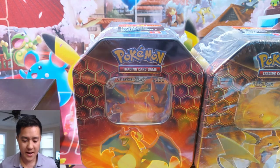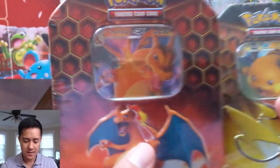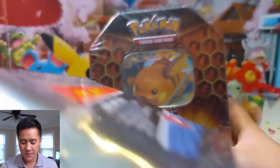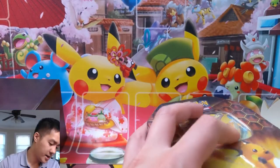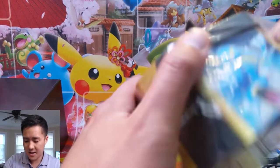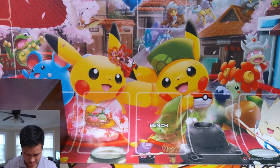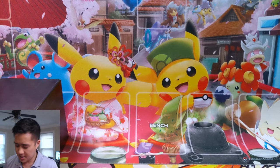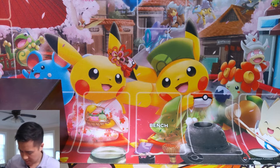Alright, so I think we're about set — we have two more tins. We got the Charge R1 because this promo is awesome. We got a Raichu tin because we are giving away a Raichu tin. Make sure you do enter — we will announce the winner this Friday, so you have a couple of days to make sure you are entered.